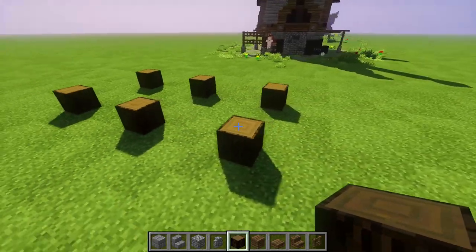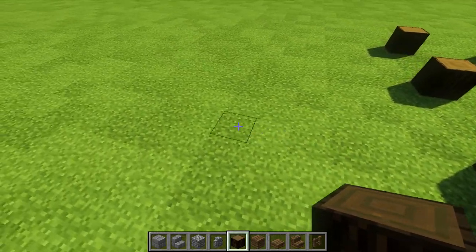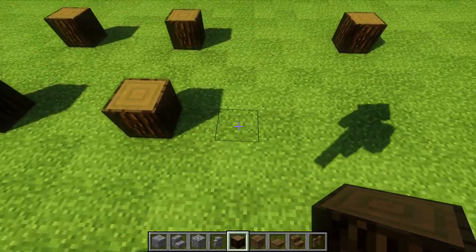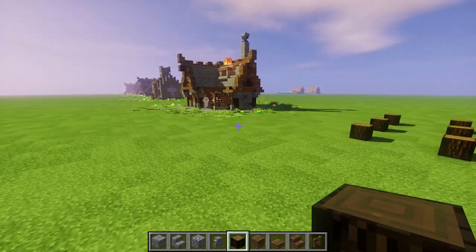Now we're gonna do this - watch. We're gonna do a space of five: one, two, three, four, five, and then put a block - that wood block. Same thing over here from this one: one, two, three, four, five, put another one there. Look at it. That is gonna look cool.